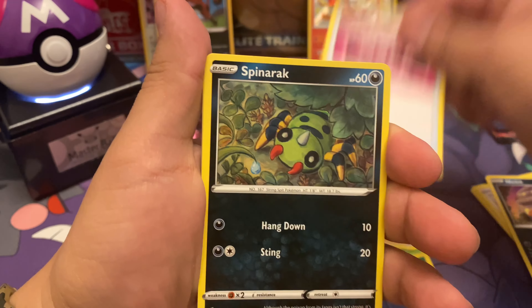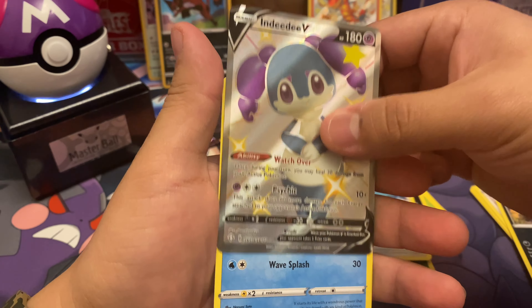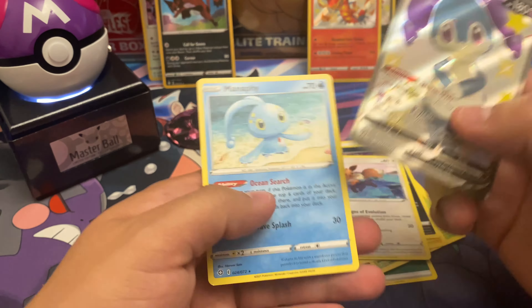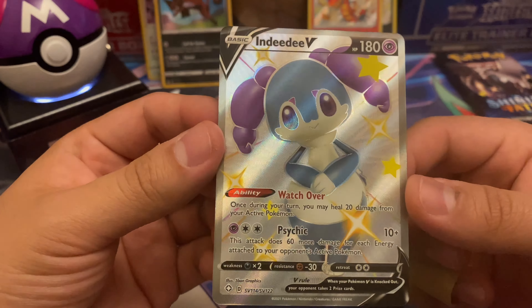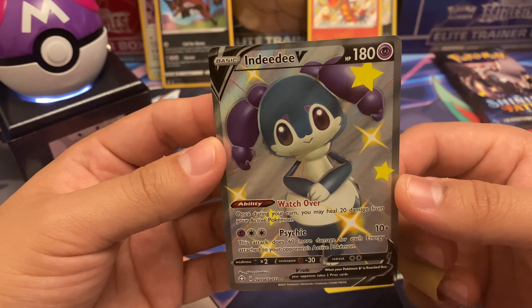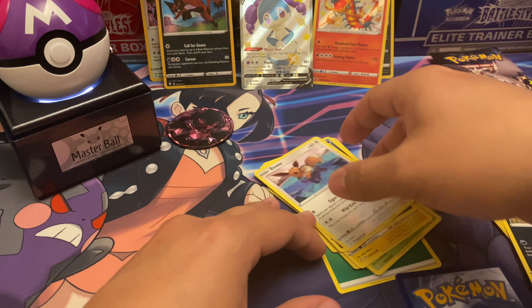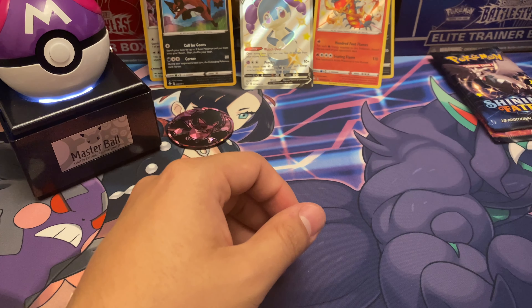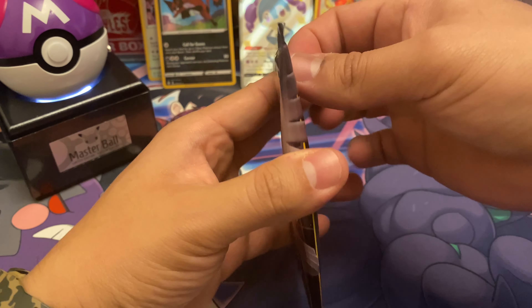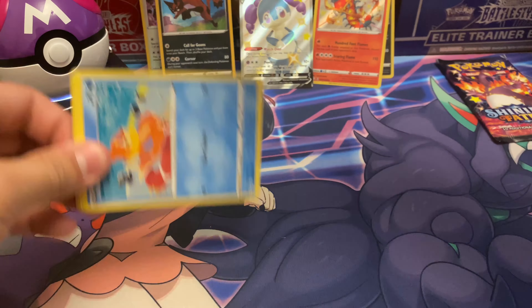I've noticed it's happening a lot — in Battle Styles, if I don't pull something great I go ahead and open random booster packs I have in storage. I even found some Forbidden Light packs in there — I'm not sure if I want to open those. But wow — we got Indeedy V shiny! I believe I pulled this about three weeks ago the first time opening Shiny Fates on this channel, and I gave that one to Honeydew. Now I can have one for myself — that's pretty cool.